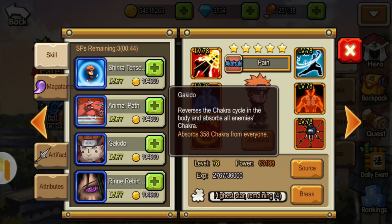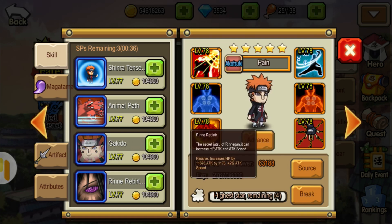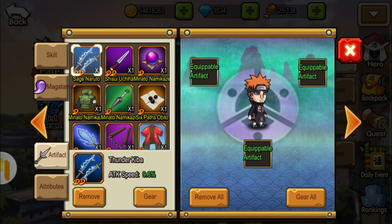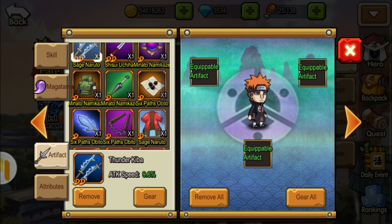Then we have the Gakido, which reverses the chakra cycle in the body and absorbs all enemies' chakra. This is also a tactic skill that he has which could delay the attacks of your enemy. Then we have the Rinne Rebirth, the secret jutsu of Rinnegan — it can increase HP, attack, and also his attack speed.